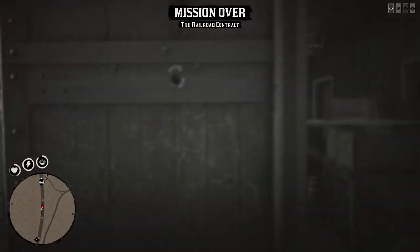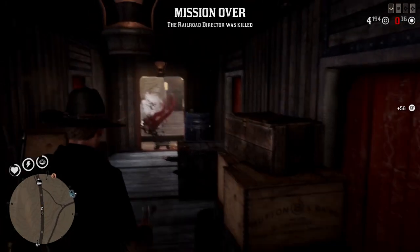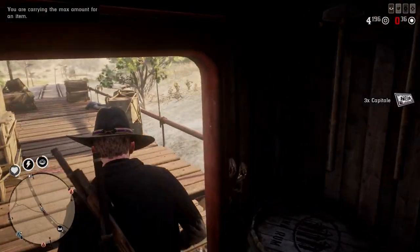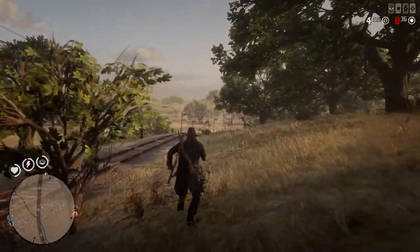Once you kill the guy the mission fails and then you're just gonna loot him. You loot the guy right here and it gives you three Capitale just like that. That right there is the first step — getting the three Capitale from killing him.